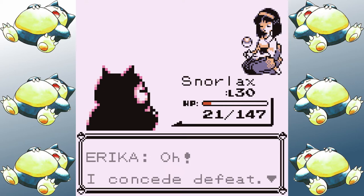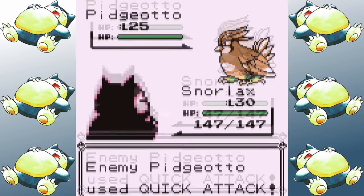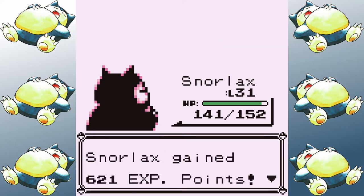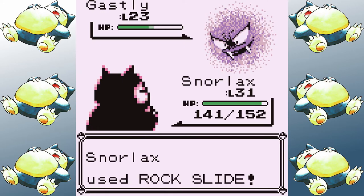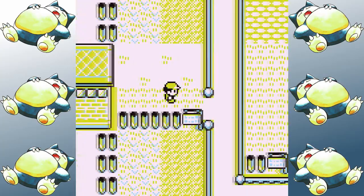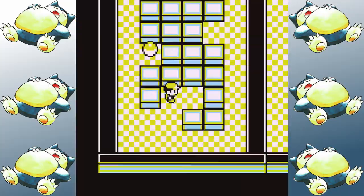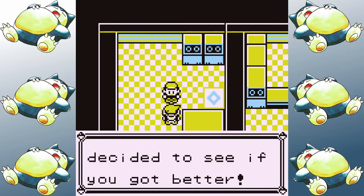Next up is Pokemon Tower and Rival number four. This battle, like with most runs, is often the easiest of the rival battles, but I get the chance to show off the rarely used Rock Slide on his first two Pokemon. The rest of the Tower is barely worth mentioning — I have Rock Slide for the two mandatory Channelers since Normal doesn't really affect Ghost. After rescuing Mr. Fuji, I make the same mistake I make in every single run by thinking now is a good time to fight Rival number five before I fight Koga.